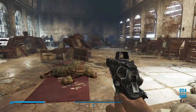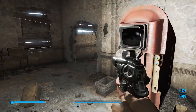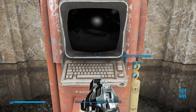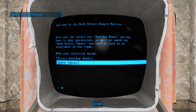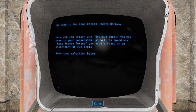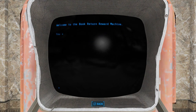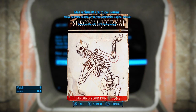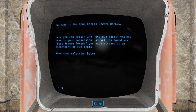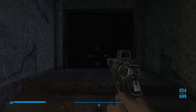This leads us right back to the start of the Boston Library where we entered from. Let's go into this terminal right here — this is the book return terminal. We're going to return the books that we collected. We got 60 tokens — we only need 50, but we have 60. Let's spend these tokens. We want to buy the Massachusetts Surgical Journal for 50 tokens. Let's get out of here.